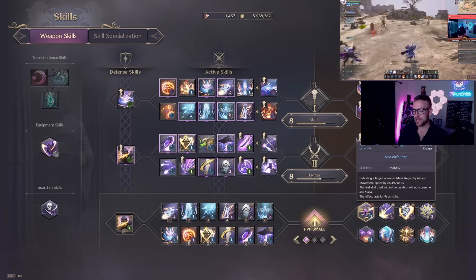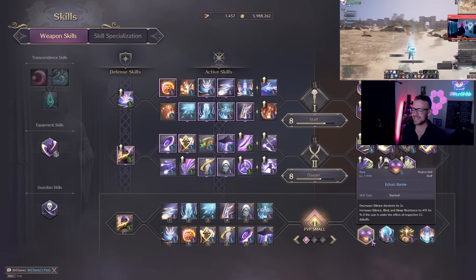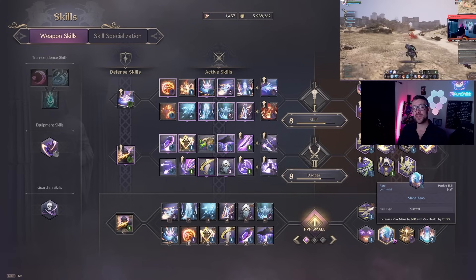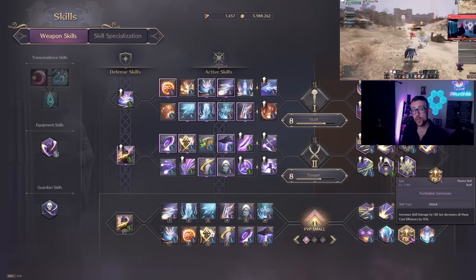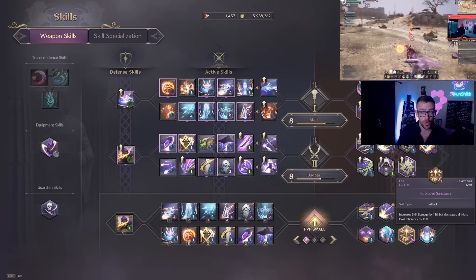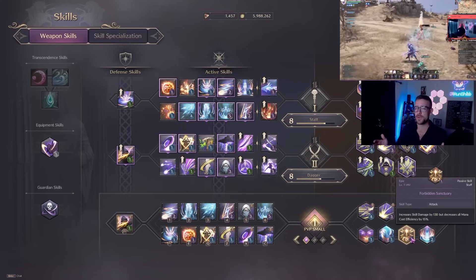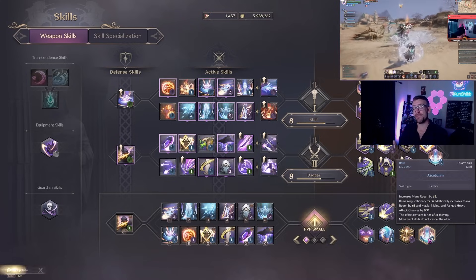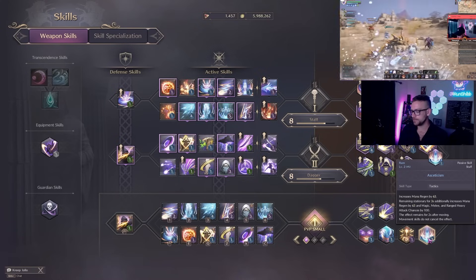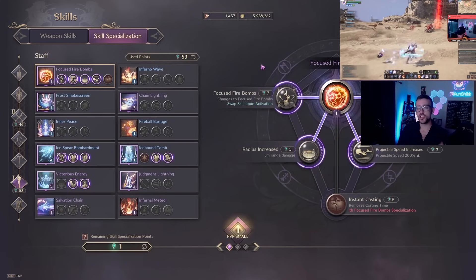Step increases our mana every time we get a takedown. Echoic Barrier reduces annoying effects like sleep, bind, and silence. Mana Amp increases mana and health. Forbidden Sanctuary increases skill damage as a whole but also increases mana usage — not a big deal in 3v3s or small-scale. Ascensionism helps battle that by giving us more mana regen and also increases damage when stationary.